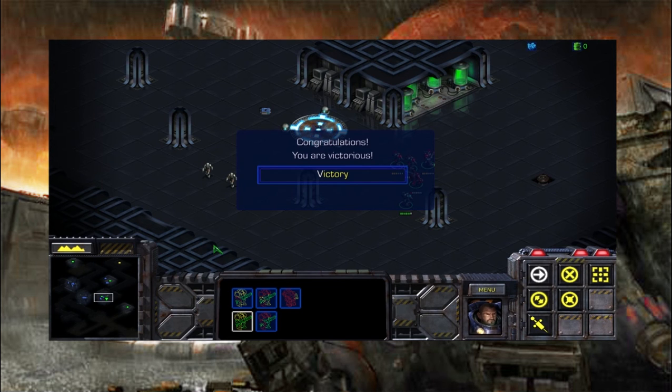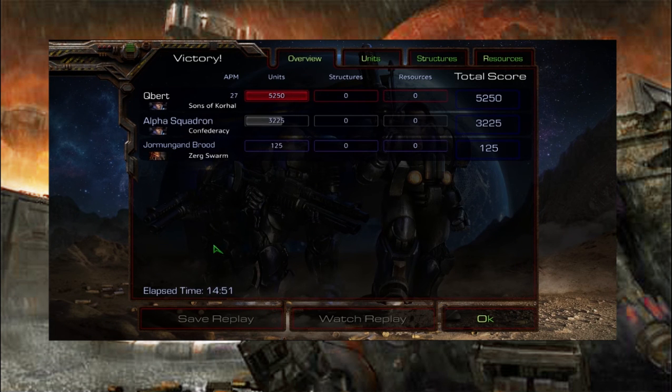Civilian death casualty: zero. And I reckon we're just about done here. Really the only thing to look at here is units lost versus killed. We lost seven brave souls. They lost 32 - let's call them what they are: buttholes. And the Zerg lost all five of their units. No resources, no structures. They didn't stand no chance.